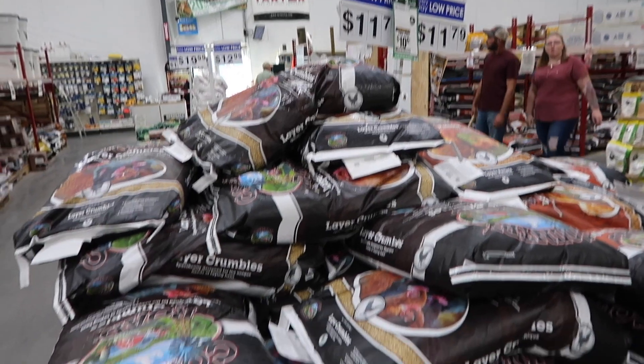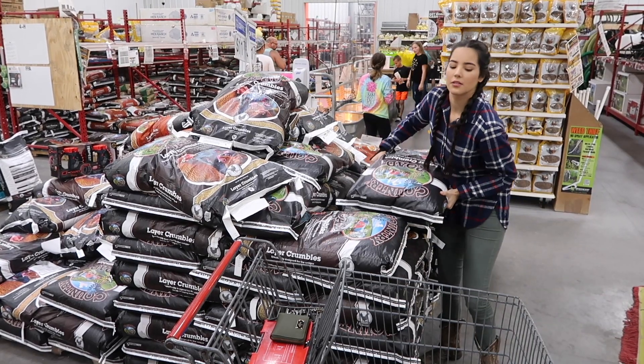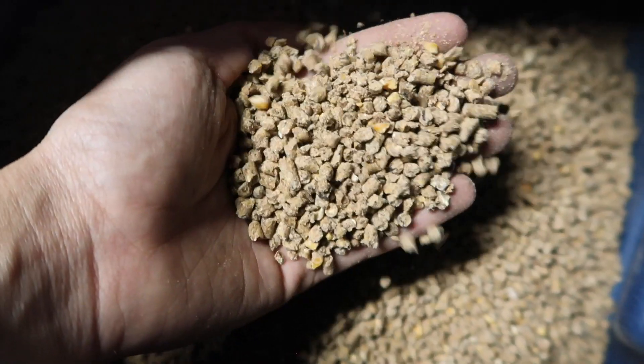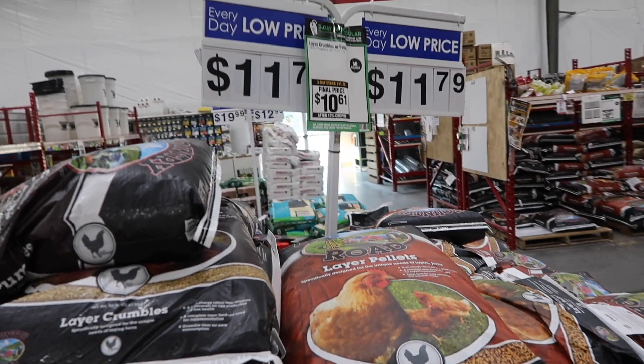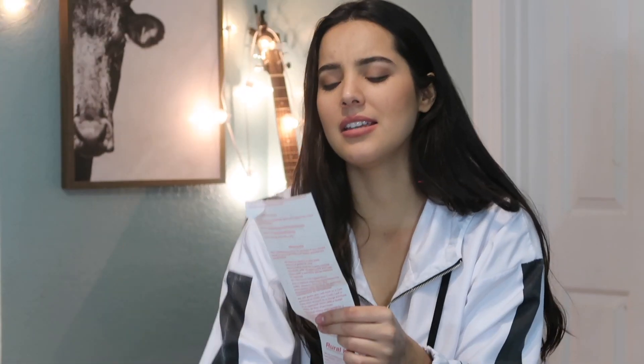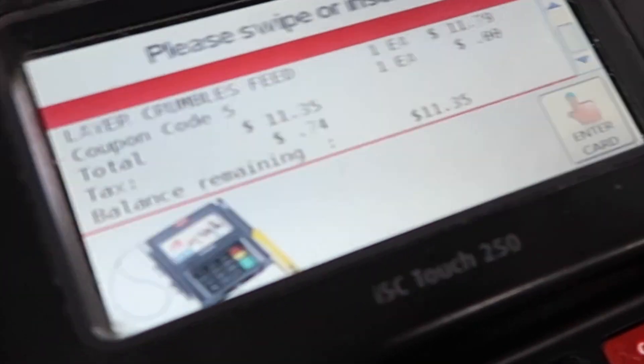So moving on to Wednesday. I actually had to buy the chickens some more of their layer crumbles. Normally I would try to do this all in one trip, but the chickens ran out. I should have checked at the beginning of the week so I could have grabbed it the day I grabbed Crystal's grain. For the chicken feed, I feed them layer crumbles, and the cost for a bag is $11.79. But they were having a sale — I ended up getting a discount of $1.18, so I went from $11.79 down to $11.35.